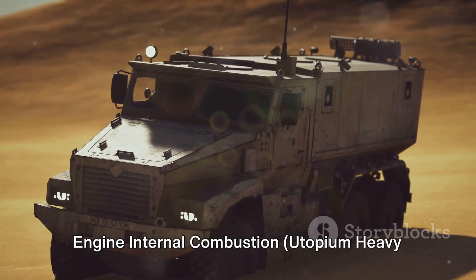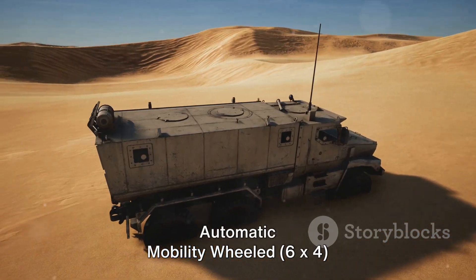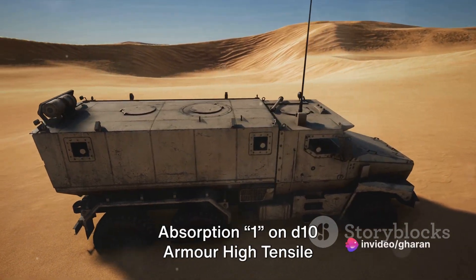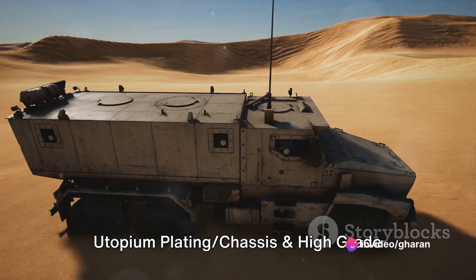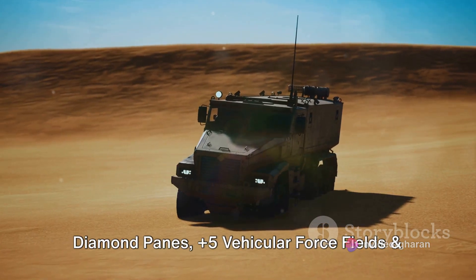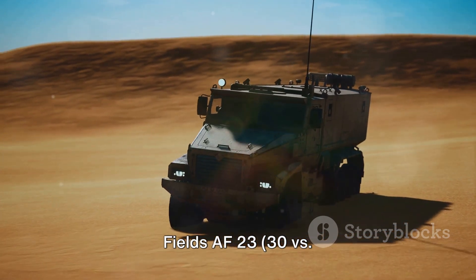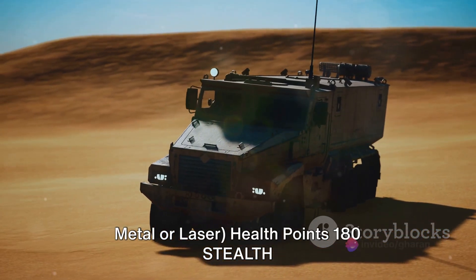Engine: internal combustion, utopium heavy diesel. Transmission: 5-speed automatic. Mobility: wheeled 6x4. Absorption: 1 on D10. Armor: high-tensile utopium plating chassis and high-grade diamond panes, plus 5 vehicular force fields and plus 7 vehicular repulsion and laser refraction fields, AF-23 30 vs. metal or laser. Health points: 180.